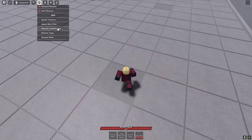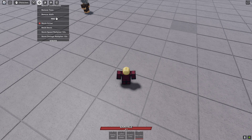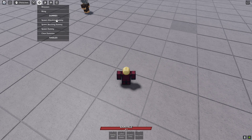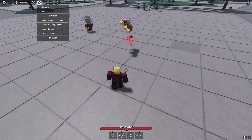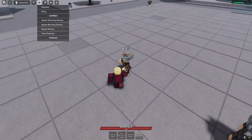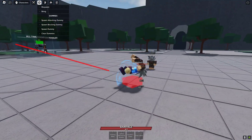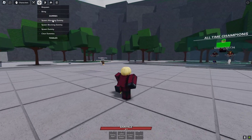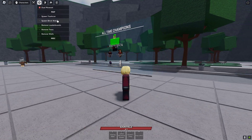Then we'll spawn an attacking dummy. Yeah, this is the new settings — they added some new settings so you can summon dummies and stuff, which is cool. Let me just find the dummies thing. Get him low real quick, okay this should kill him. He's now an attacking dummy, and boom — this is the machine.